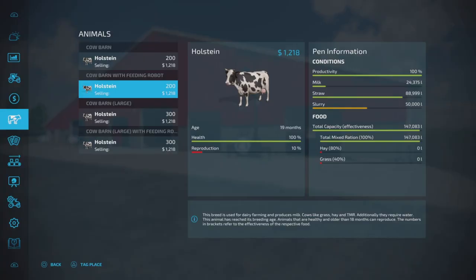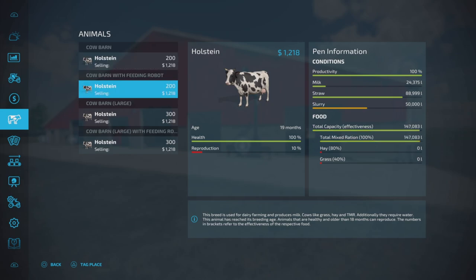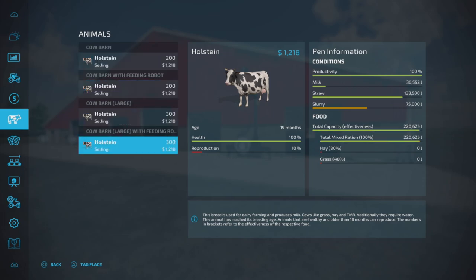After the time skip — looking at food levels: the 200-cow barn without a feeding robot has used about half the food, which is fine. The 200-cow barn with the feeding robot still has plenty of food — the robot is doing its job fabulously. Straw levels look consistent. The 300-cow barn shows food capacity at 220 versus 147 for the 200-cow version, which makes sense. Milk output looks good.